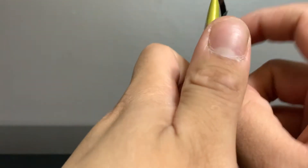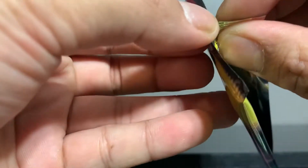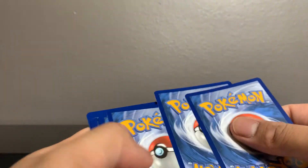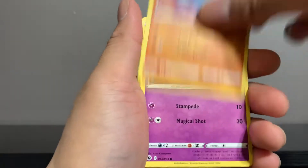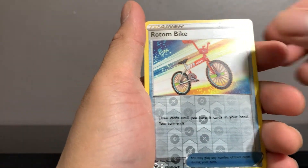Creamy on the front — alright guys, we saved dessert for last. Hopefully the Shiny Charizard V is hiding in here. Let's come in with high energy on this last pack so it gives us that high energy back. Boom — one, two, three, four, what's at the back door? Here we go, last pack magic please work for us: Machop, Hattena, Full Heal, Scraggy, Rotom Bike...